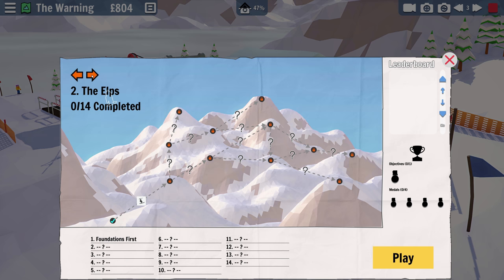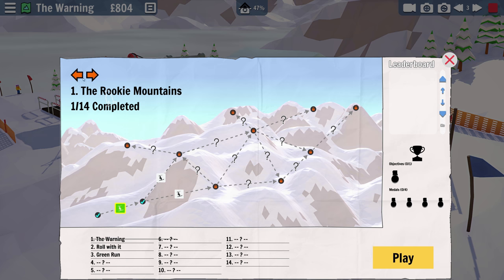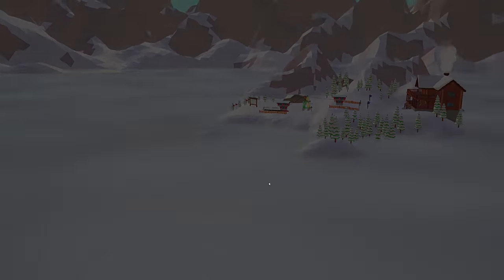You can see all these missions — this is the Rookie Mountains, then there's the Alps, and then there's Sunshine Peaks. It's going to get quite difficult as time goes on. We want to just complete all of these if we possibly can.